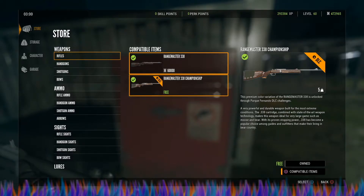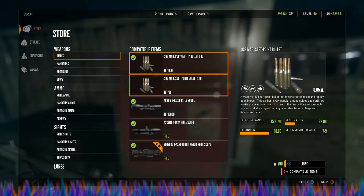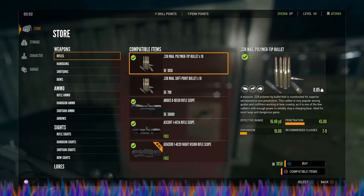This gun also has two ammo types. Note that even if you unlock the championship version, you cannot buy the ammo until you have a rifle score of 4,336. The soft point bullets cost 790 credits for 10. The polymer tip bullets unlock at rifle score 5,406 and cost 1,050 credits for 10 — they are a lot more expensive in the long run than the 300.